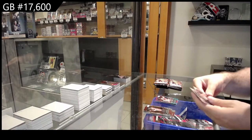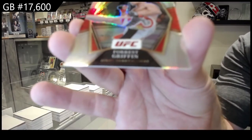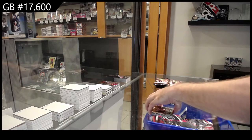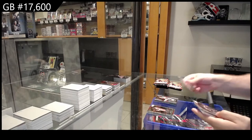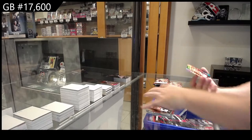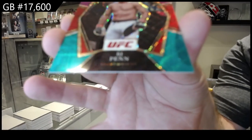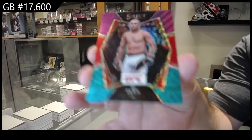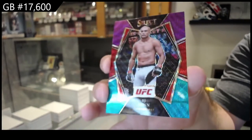We've got a Sanhagen Phenomenon and a Forrest Griffin silver. We've got a Kianzad rookie and a BJ Penn — beautiful multicolor. I love the look of these — super shiny, super nice.